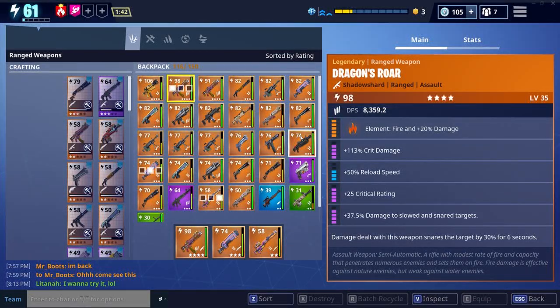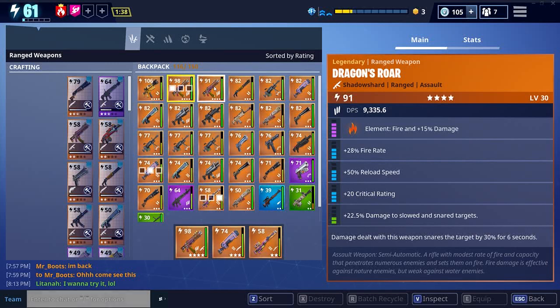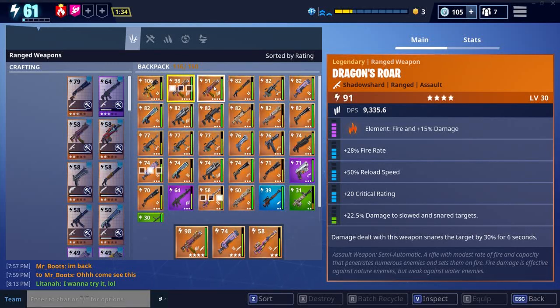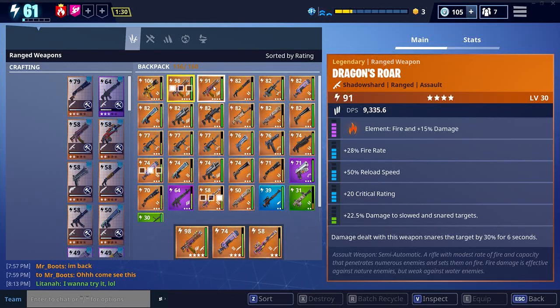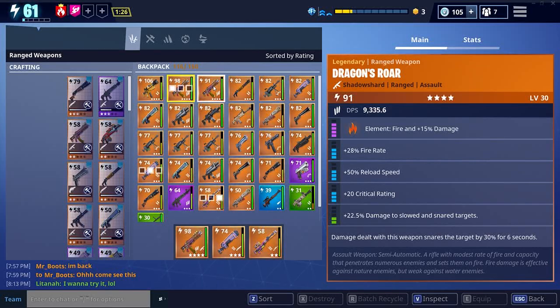The one I've got is very similar to the one I've just been donated by Mr. Boot. So if you look on here, I've got the Dragon's Roar with Elemental Fire, Fire Rate, Reload Speed, Critical Damage, and Damage to Slowed and Snared Targets. And at the bottom there you can see damage dealt with this weapon snares the target by 30% for 6 seconds.